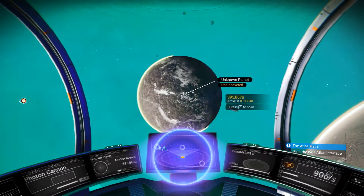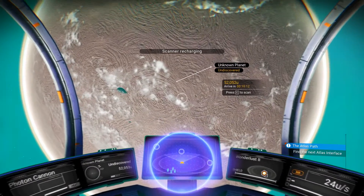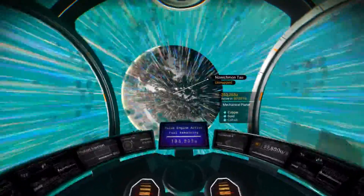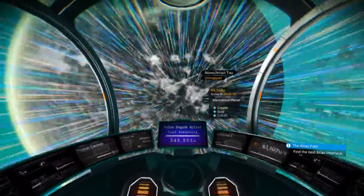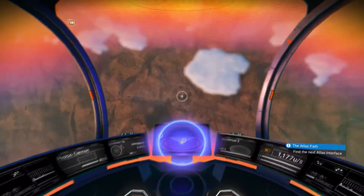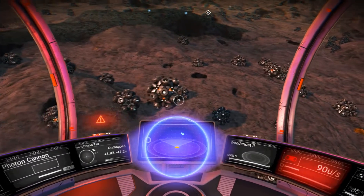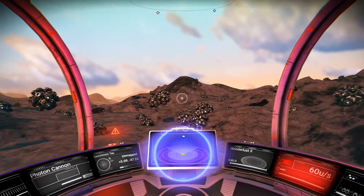There's an unknown planet - that's a mechanical planet. I don't ever recall going to a mechanical planet, I've got to go there. It's only 19 seconds away. I can't think of what a mechanical planet actually looks like. One of the problems with this game is the fact that they've come up with all these different names, but when you get down on the planet's surface it looks very much like what's been there before. Although looking at this it looks like there might be some form of life once we get through the clouds.